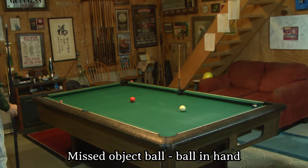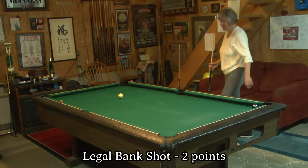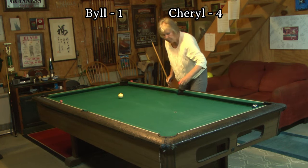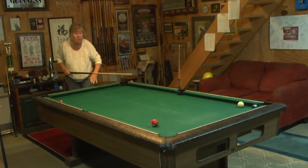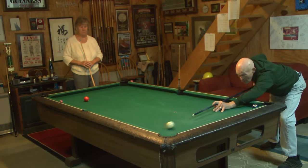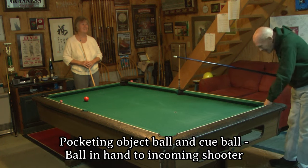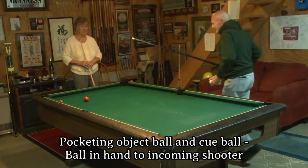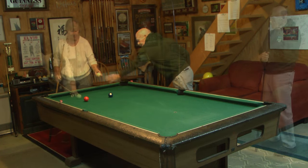Bill fails to make contact with the object ball, so it's ball in hand to Cheryl. She makes a nice cross-side bank worth two points. Here, Bill follows the cue ball in on what would have been a one-point kick shot, as the object ball was within the first diamonds of the pocket.